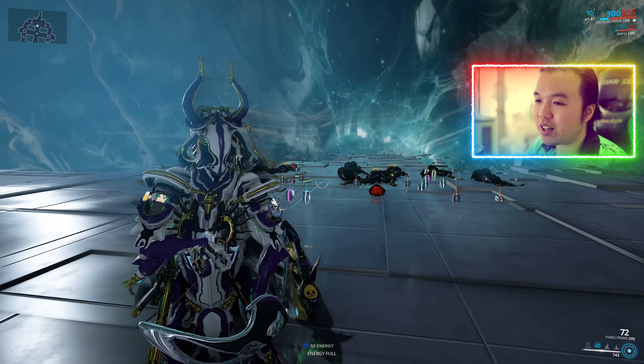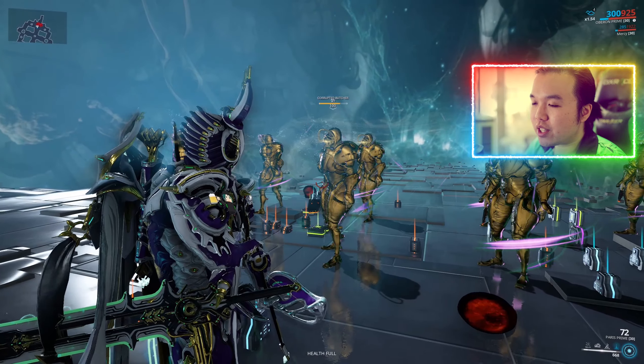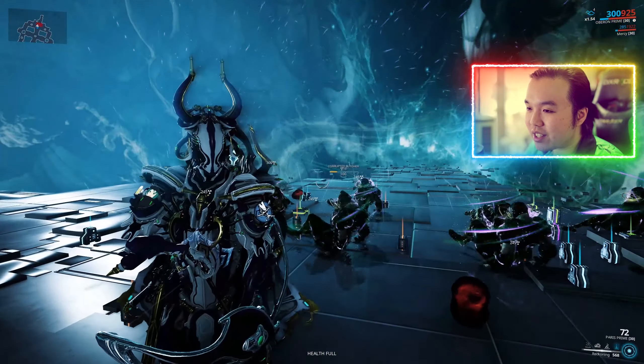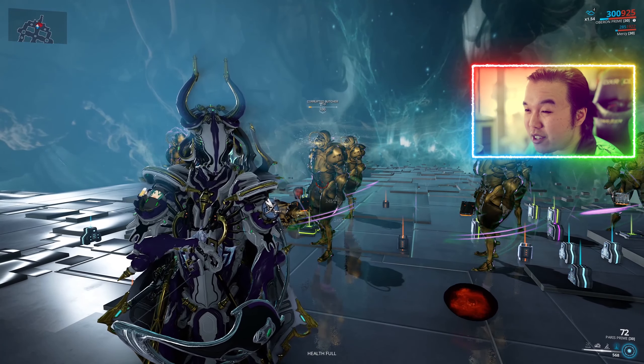Ultimately though, you are still putting in a lot of effort and energy just to damage heavy units. This ability is much more reliable as a trash remover. Hallowed Eruption is a better idea when fighting lots of trash enemies or Infested. Oberon also has another augment for Reckoning that makes enemies take damage over time after being hit — but it's real slow and you're already spending 200 energy at base, so it seems like a real waste of time.